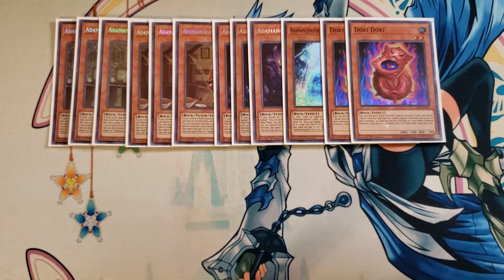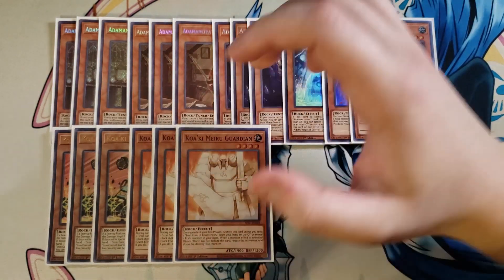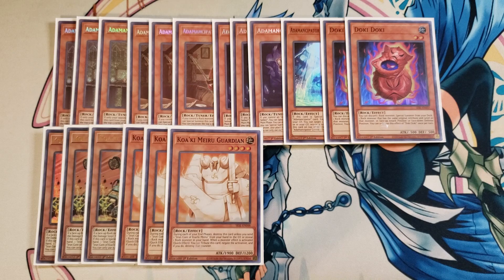We then play three copies of Krawler Supplier. Supplier is one of the craziest cards in the deck because if a face-up rock monster you control is sent to the graveyard, you can special summon this card from your hand. And if it's special summoned, you can add from your deck to your hand one Iron Core of Krawler or a card that specifically lists Iron Core of Krawler — which is always going to be Krawler Guardian. Guardian is one of the best cards to search because it has the quick effect: when a monster effect is activated, you can tribute this card and negate the activation, and if you do, destroy that monster.